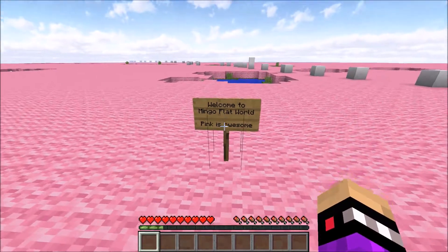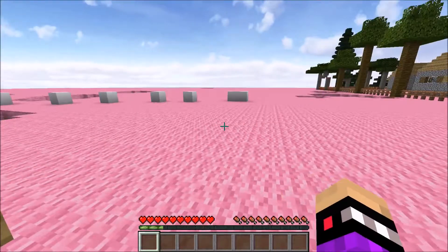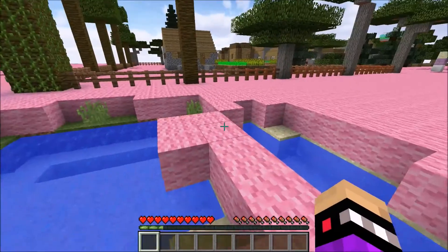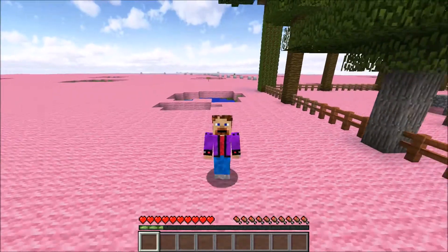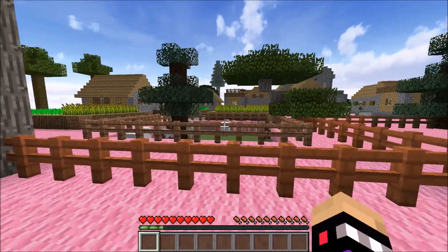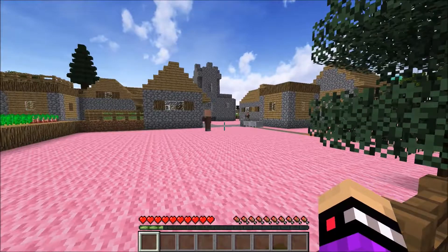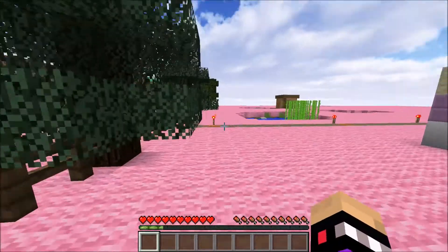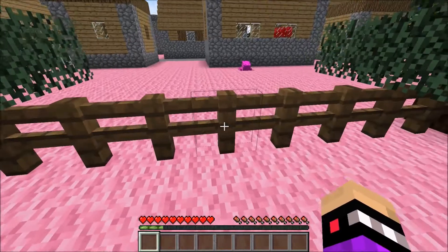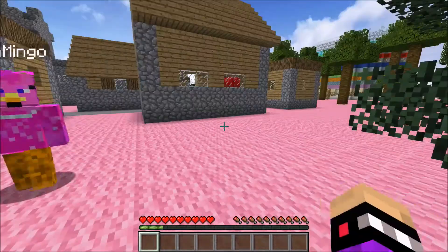The sky looks normal, the ground looks different, and this sign says 'Welcome to Mingo Flat World — pink is awesome.' This definitely looks like the kind of world designed by somebody for Tears of Mingo. There's a village here, some animals, and some villagers. Excuse me, have any of you seen any tall pink birds able to swing a sword? Tears of Mingo! Hi hi hi — hey, I found you!